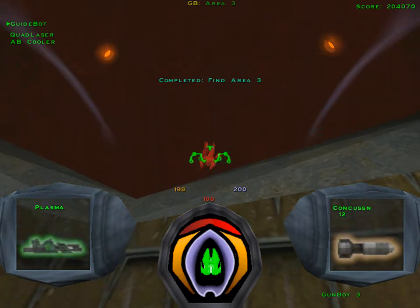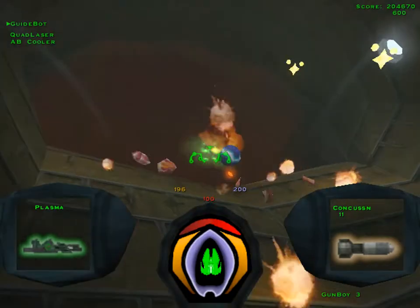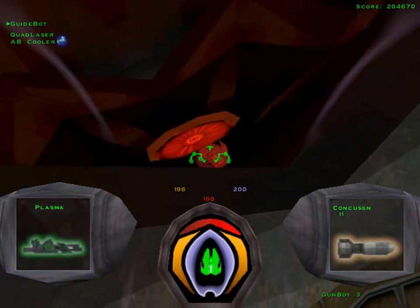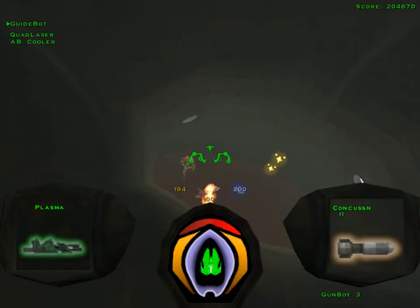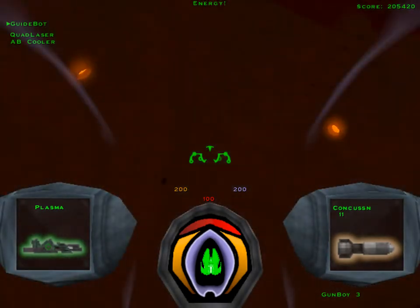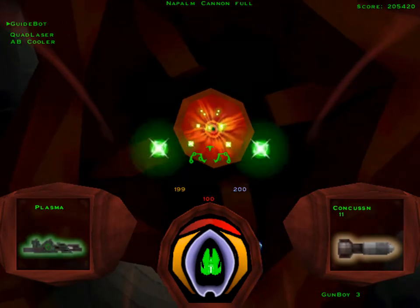Is this meant to call back to finding colored keys in the old games? Nope, not this one. This is just me enjoying easily killable enemies for once. That flamethrower guy certainly has a lot of range on it this time around, but at least he gives you plenty of warning before he starts firing.